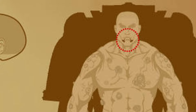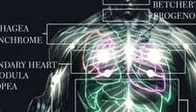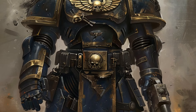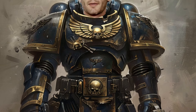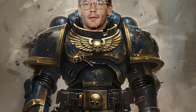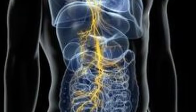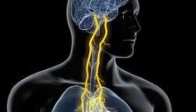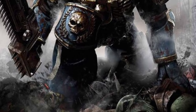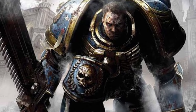The Omophagea is the eighth gene seed organ, located in the spinal cord and wired into the central nervous system, connecting directly to the cerebral cortex and stomach. It allows the space marine to gain part of a person or creature's memory by consuming their flesh, designed to absorb information, DNA, RNA, and protein sequences related to memory or experience. Four new nerve bundles connect the spine and stomach wall, transmitting absorbed information to the brain as memories, enabling the space marine to gain survival or tactical information by consuming an animal indigenous to an alien world.